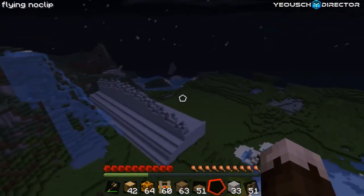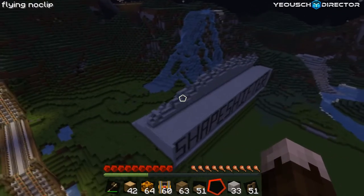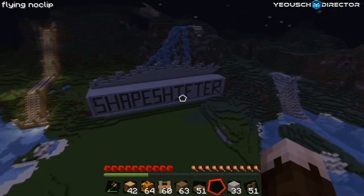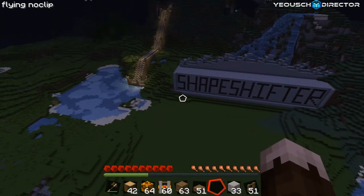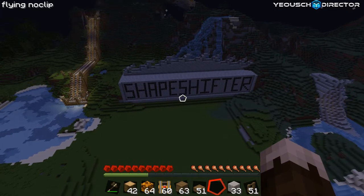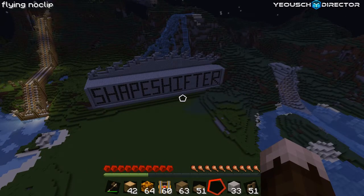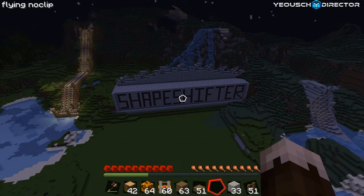This is actually going to be the beginning of the Shapeshifter, and this is a different world from what I had before — this doesn't have the towers in it. This is actually my new Railcraft Red Power world, and there's the Shapeshifter sign. I did have a tutorial up on my channel for this — Matthew from Australia helped me make it — but there was some controversy over who actually came up with the original design, so I took the video down.